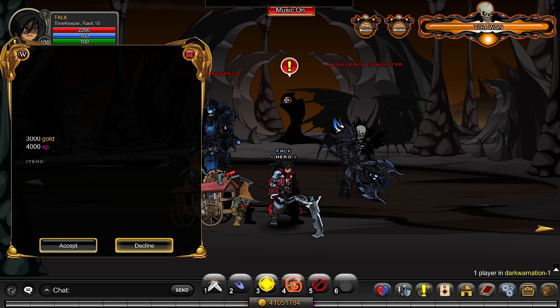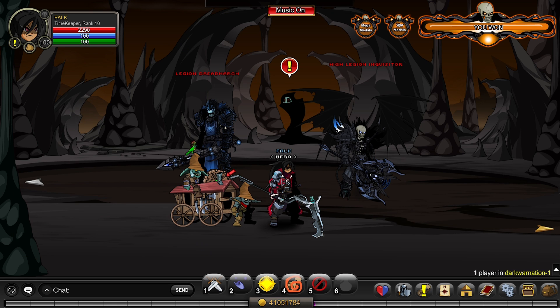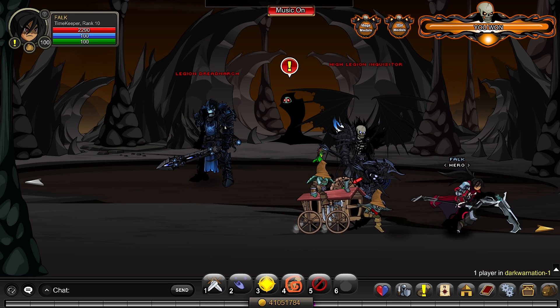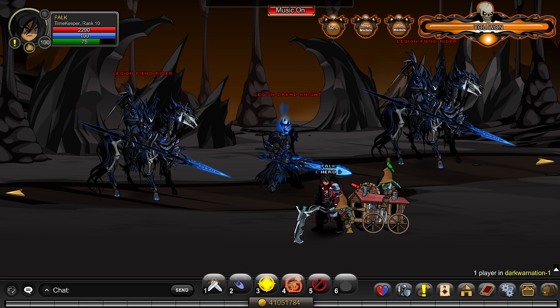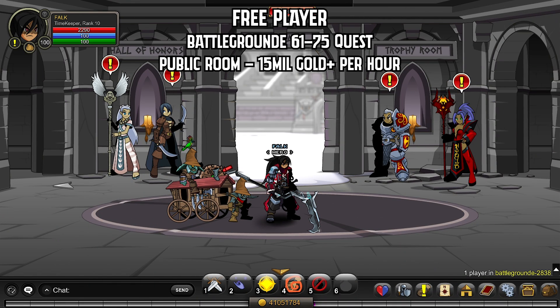The medals quests up top give 3k gold per turn-in without boosts. Head over to the right until you reach the room that looks like this. Once in the room, you can complete all the quests required by Skew — killing the Dread Knight and the Fiend Rider, which give the medals and items needed for the quests. Overall a really good method; I've seen around 17 million an hour solo at max with boosts on.